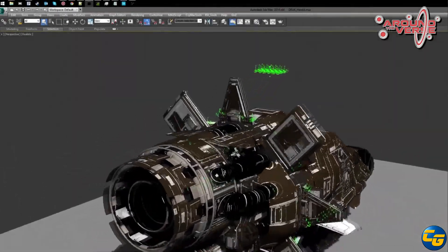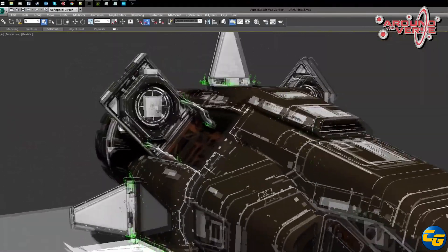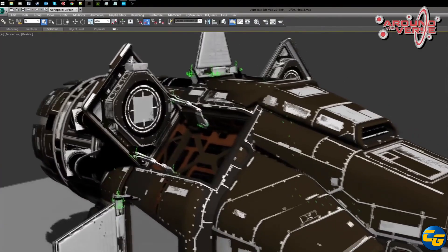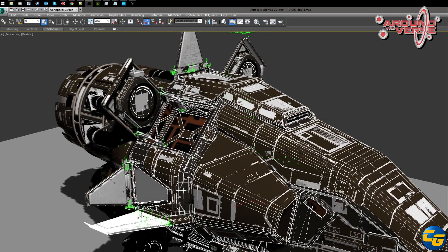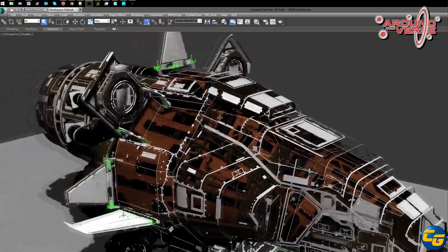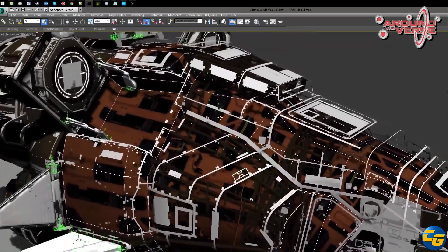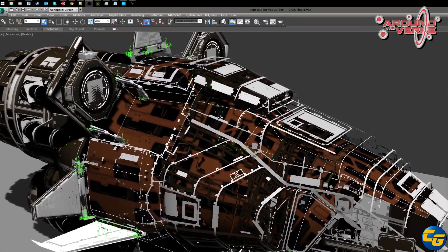I'm really looking forward to the Herald. Since it's supposed to be coming out and flyable in 2.6, I hope they have some sort of missions to go with it. If not, it's just going to be one of those fun ships where you quickly dash in, do missions, and dash away. With that kind of speed you could zip past all the pirates and just get out. To me it's one of those ships I love — multi-crew, like with two or three people — because it's just a nice sweet spot for being online with friends.